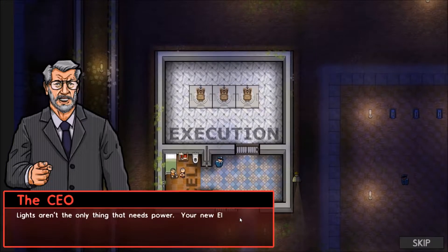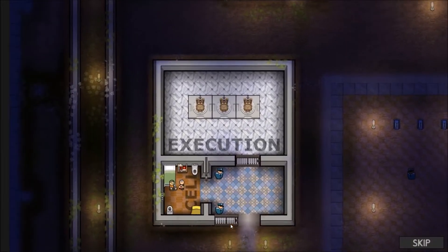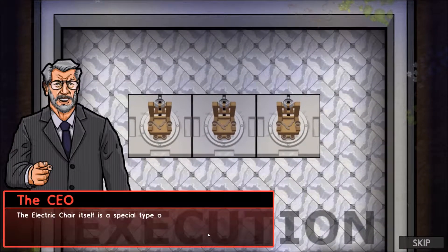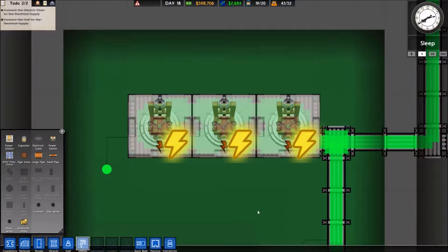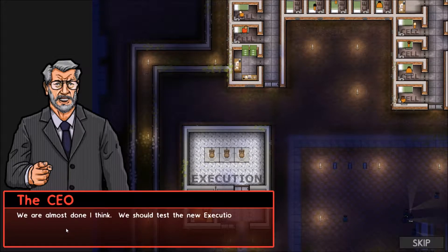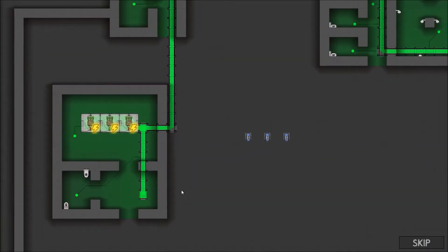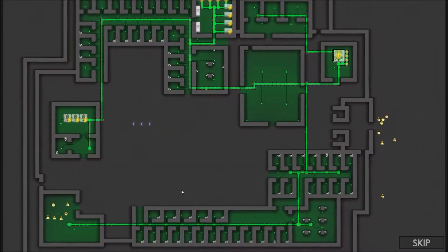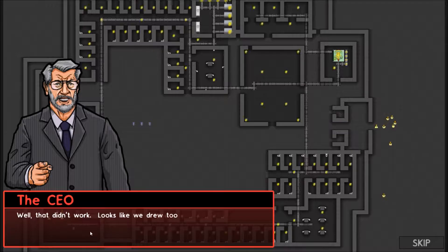Lights aren't the only thing that needs power — your new electric chair does too. Use the power cables to connect the execution facility to the power grid. The electrical chair itself is a special type of electrical item; it requires its own dedicated power line. You need to connect it directly with mains cable. We did that already. We should test the new execution room at least once. I'll just turn it on for a few seconds. Oh shit, you overloaded it — that didn't work.